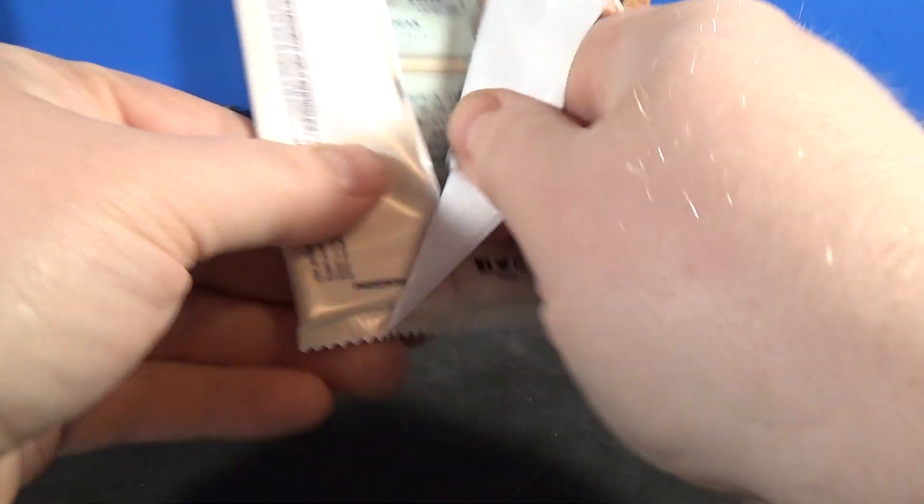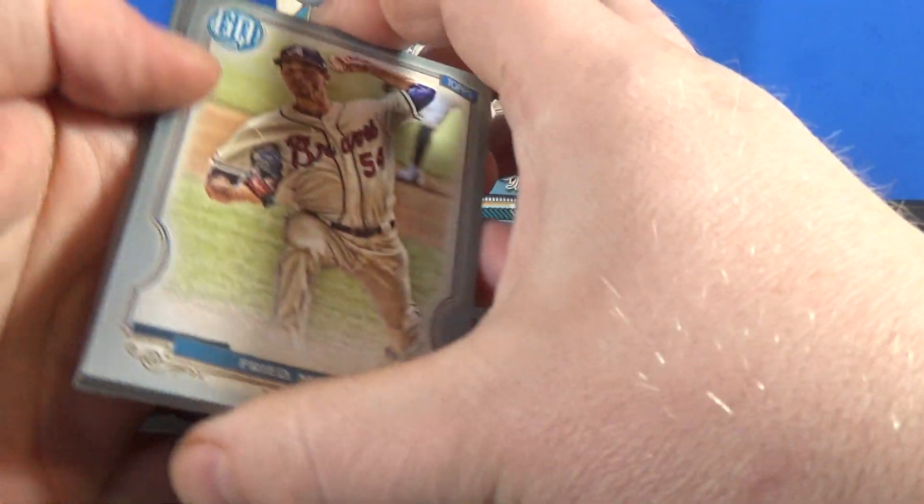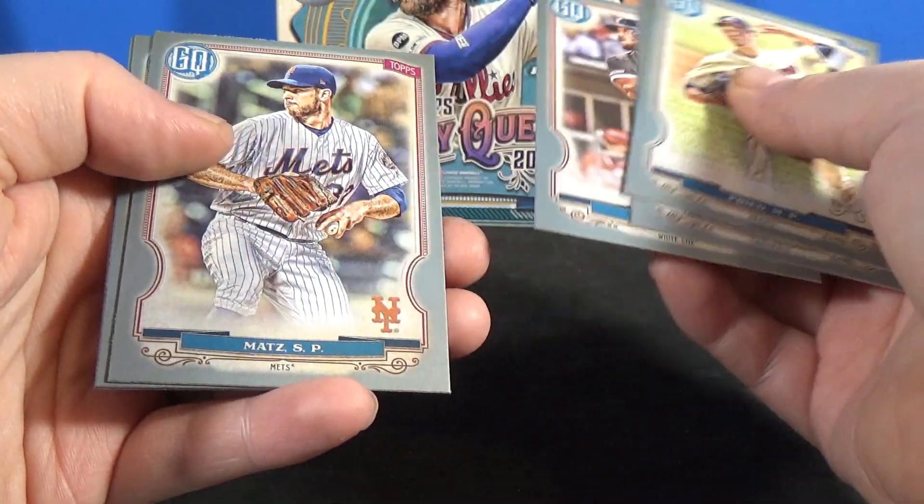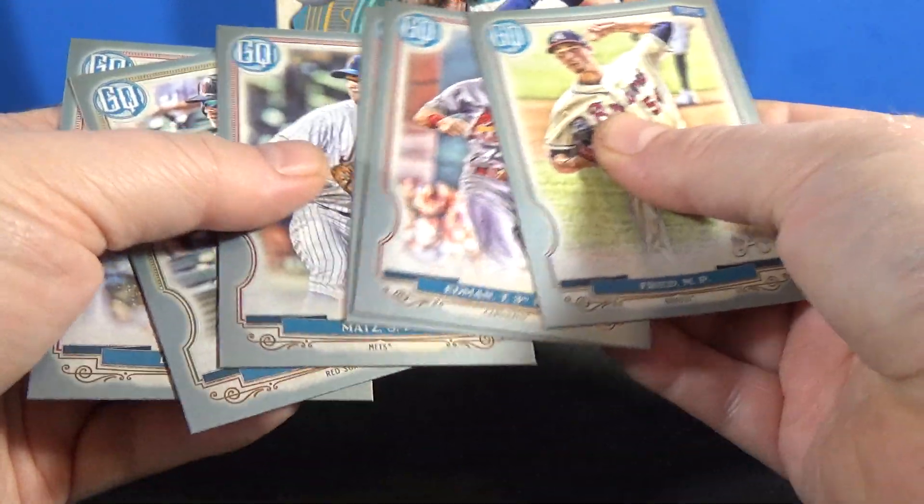On to the second one: Max Ryde, Edmund, Jose Abreu, Mats, Holt, and Dean. So, no rookies in that one.